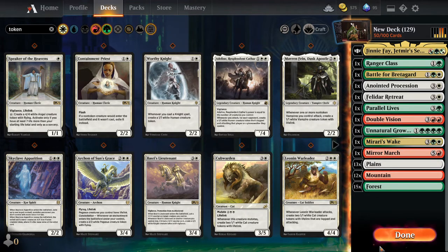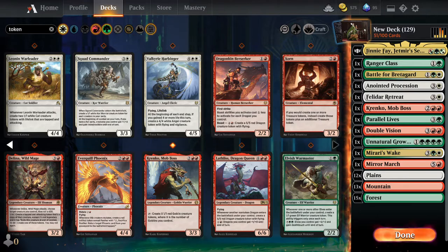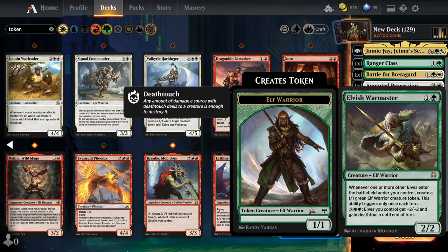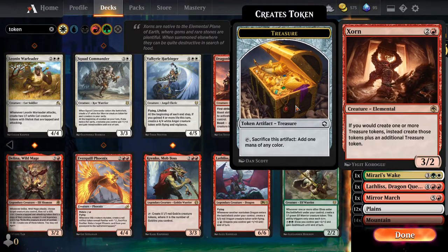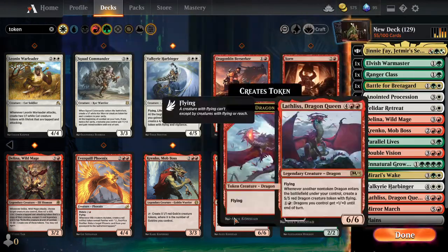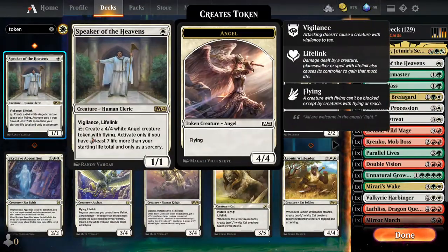Speaker of the Heavens is not the greatest thing right now. Cranko Mob Boss — that would be a good one to have. Wild Mage. I might throw in Maskwood Nexus because it turns everything into everything. This would go with it because that would be non-token whatever. They would turn into basically cats — but it's just a random token generator so we might as well throw that in.